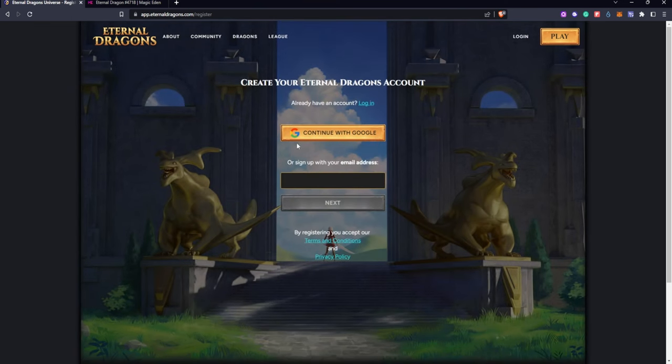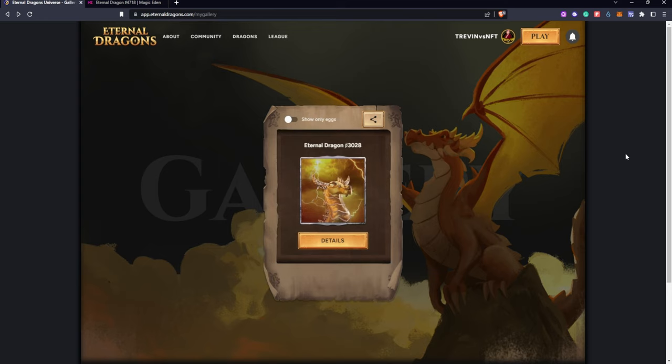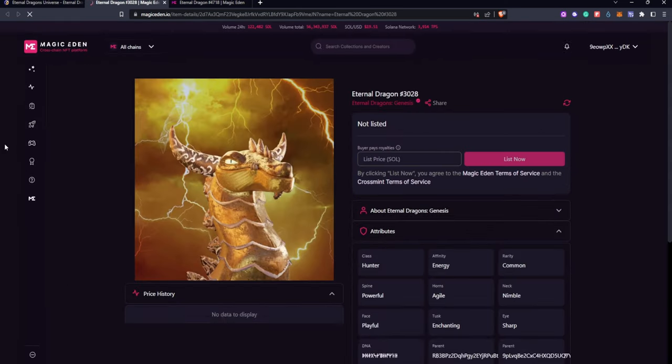You just literally sign in with your Google account and you're good to go. You're also able to use your Solana wallet, your Discord, and your Twitter. But once you sign in fully, you're actually able to pop up with your NFT itself — so this is what mine looks like. He is sexy, he is fierce, he is a beast. You can click on Details and it'll show you even more of the attributes, and it just makes it so much cooler to give you that amazing feel of 'this is my dragon.'